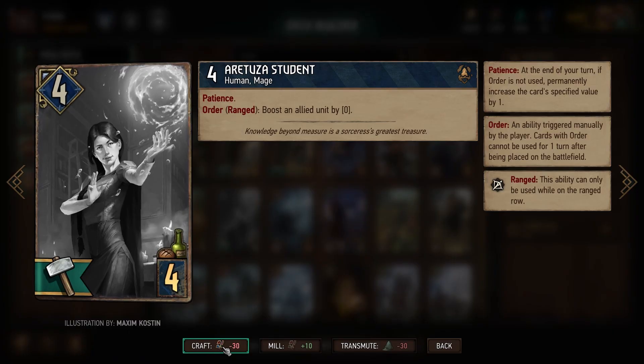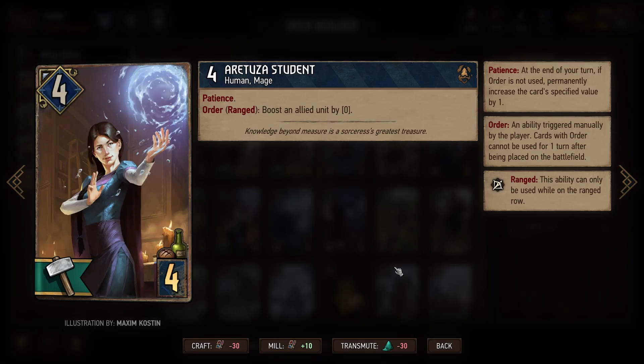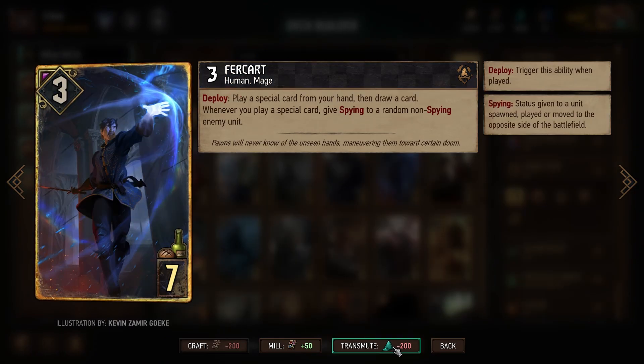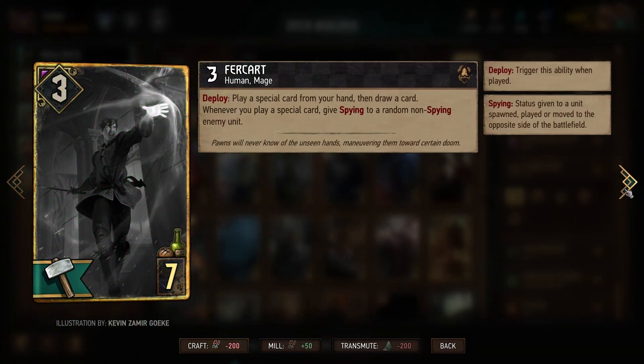Another way to collect cards is to use the scraps resource to craft new cards. Meteorite powder is the last resource we're going to talk about. This is used to transmute standard or normal cards into premium animated cards.